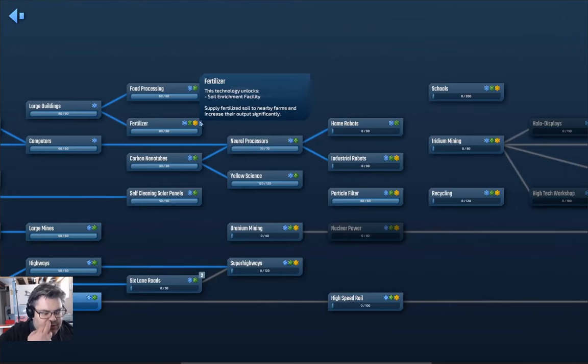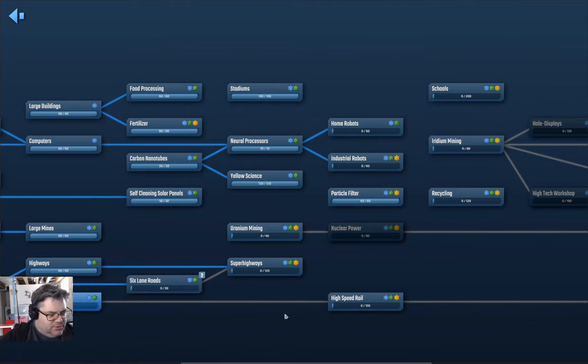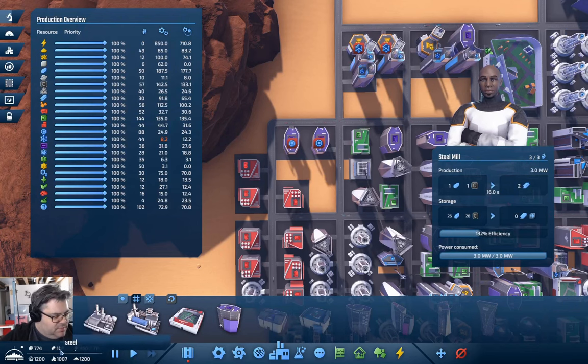Let's check in on the science tree. We've got trains under operation here, and then six-lane roads. Home robots — let's tick that one off. I think we'll probably go for uranium mining and super highways. Those are queued up.